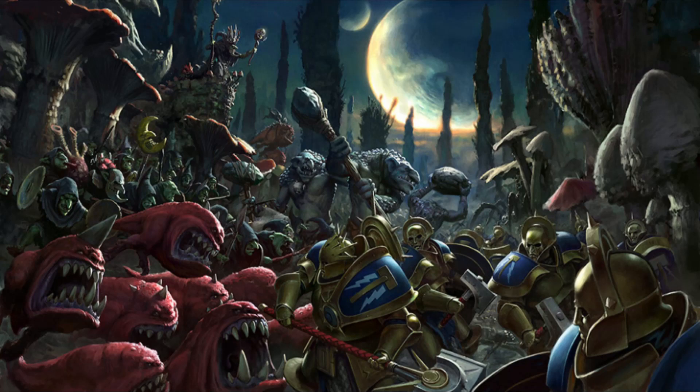Moving on to number two: Backstabber's Blade. Pick one of the bearer's melee weapons. If the unmodified hit roll for an attack made with that weapon is a 6, the save roll for that attack automatically fails — do not roll the dice. You still have to roll to wound, but then your enemy just doesn't roll to save. That's quite nice, depending on how much damage you're going to do.